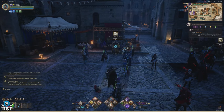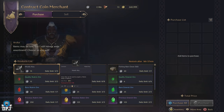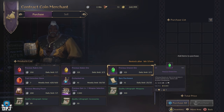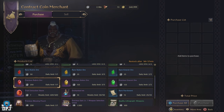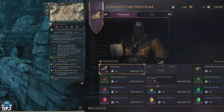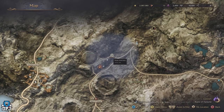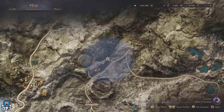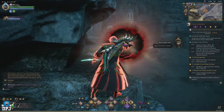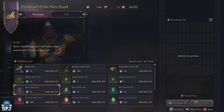Doing those daily contracts earns you contract coins, and you should be spending them at the contract coin merchant on a daily basis. He has mystic keys — grab at least 5 per week to satisfy that weekly mission. Mystic keys let you interact with portals that appear on random maps, leading to even more vital materials. The merchant also has other useful items: if you like fishing, buy that bait, and there's no harm in stacking it even if you aren't fishing yet.